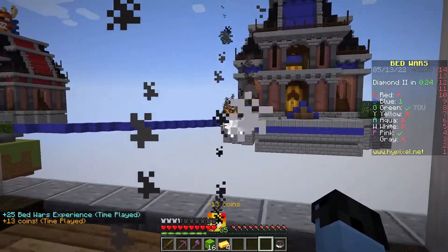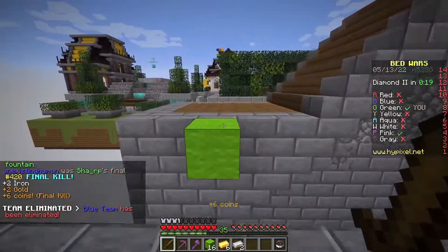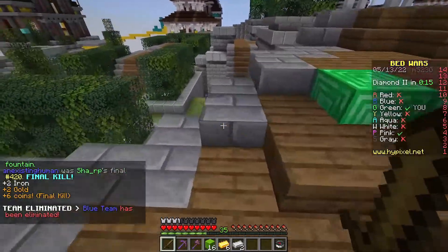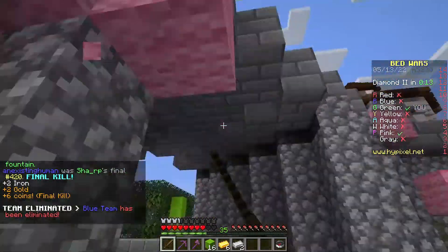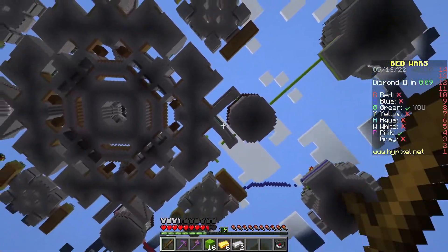But what's really been added in the Wild Update has just been the swamps. Other than that, it has actually just been the ancient cities, which I doubt I would really call wild. That's more of a caves and cliffs update.